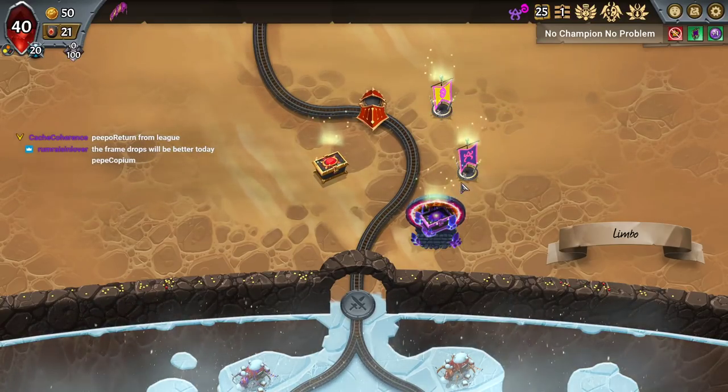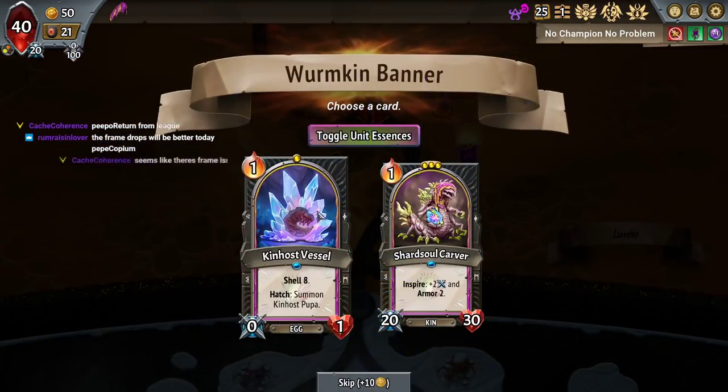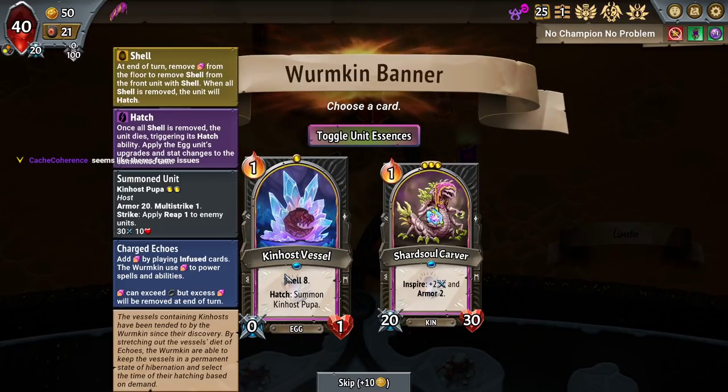So we get one of each banner, which is nice. I bet you do have these eggs hatch twice, which seems cool. Because hatch is a triggered ability. Once all shell is removed, the unit dies, triggering its hatch, is what it says.